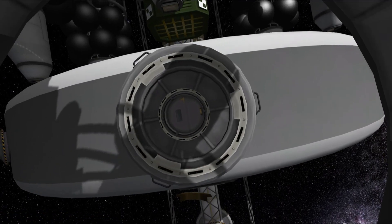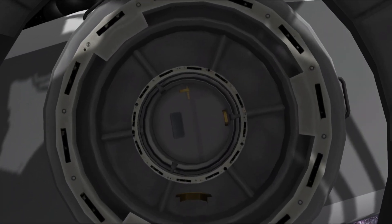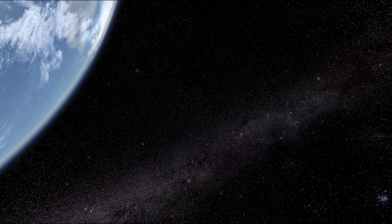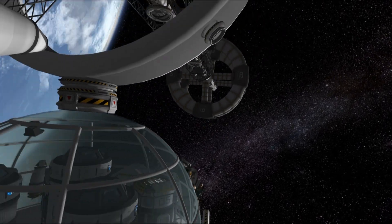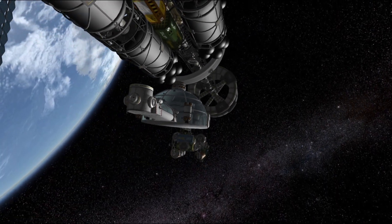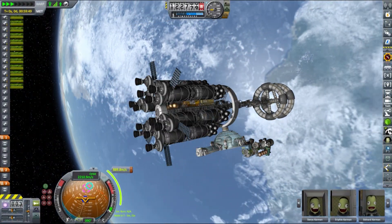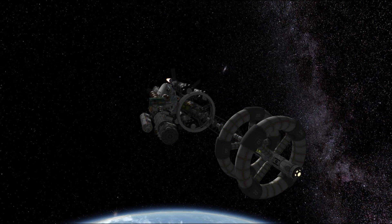Getting to Minmus is pretty straightforward and requires much less delta V than getting to the Mun, and Charon has 3600 meters per second when it's fully loaded, so with 200 tons of payload we have more than we need. In fact, we could land Charon on Minmus no problem, just unpacking the base on the surface would be slightly more difficult. So instead of covering the trans-injection burn, I'll talk a little bit about our base and the location I have chosen for it.